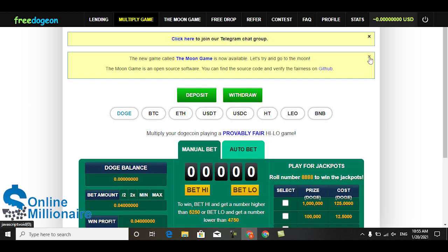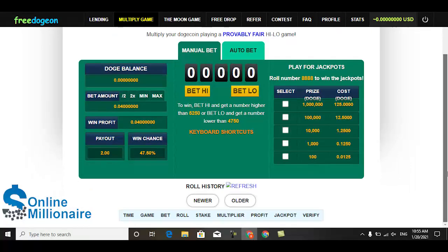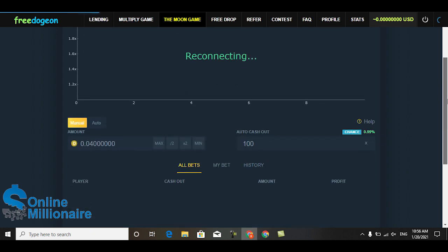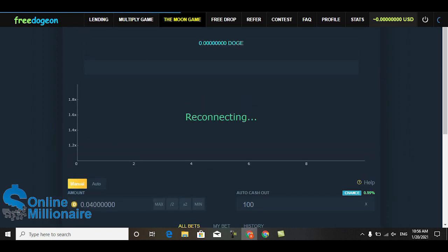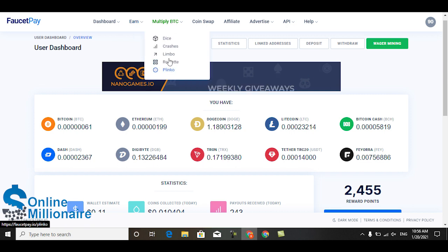The next one is the multiplier - if you earn some coins you can multiply your coins right here. And the next one is the Moon game. This is one of the gaming options and you can start gaming, like crash. A lot of you play crash.